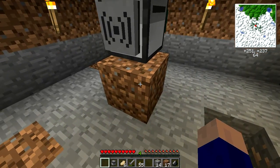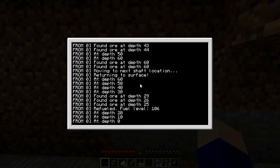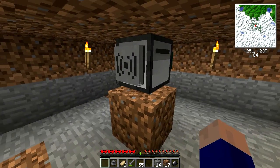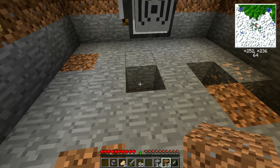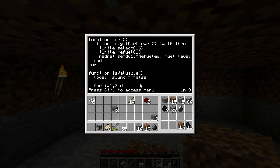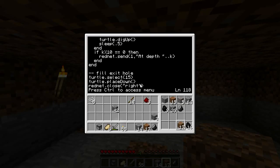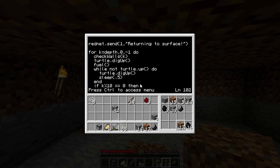Okay, so a couple of very small bugs. No iron, coal — what was he finding down there? I mean I'm at level 64 so that ore at depth 60 is practically between the little scraggly bedrock chunks. So a couple of bugs but no major ones, which is so good. The loop from depth to zero should be from depth to one, because he came back up one too high.